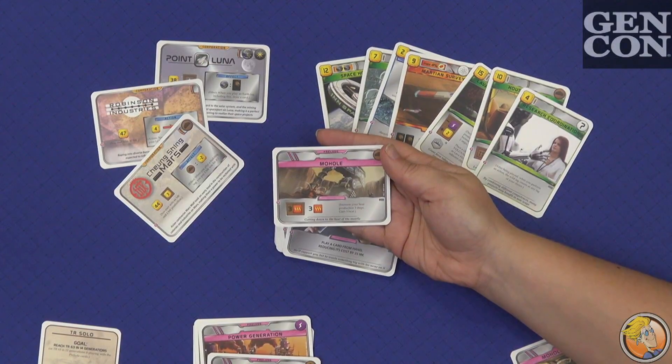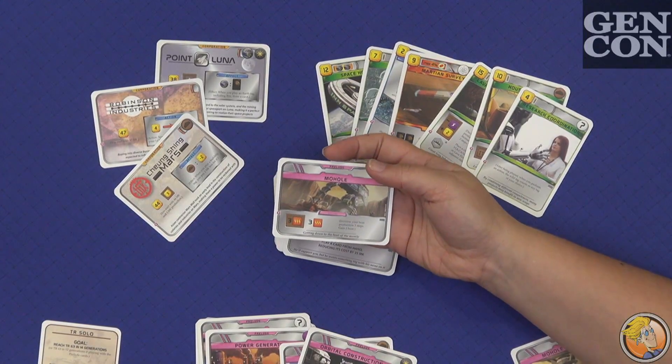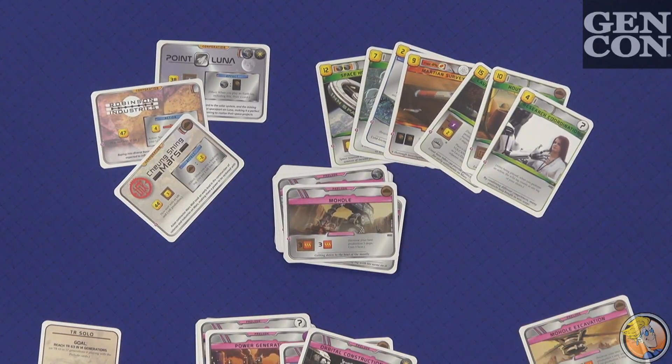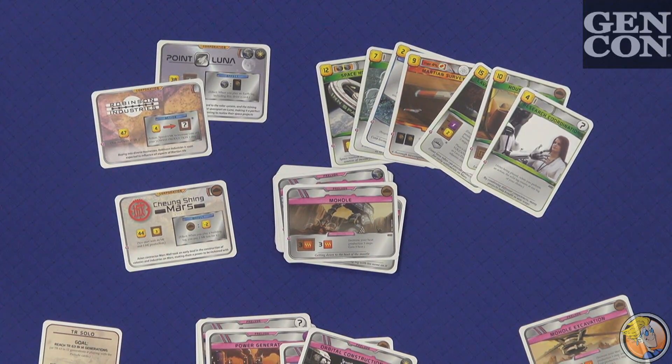We all know heat is important, and here you're getting a bunch of heat right at the very beginning of the round — you don't have to fight for it. And since you're getting a hand of more than what you use, it allows you to go in a direction that matches your corporation, or try something you haven't explored before, or go the familiar path. The net effect is it will reduce the time to play a little bit, probably taking 15 minutes off total gameplay. It will also give you — as the Vitor Corporation or the Chongqing Mars Corporation — more differentiation with these two extra powers right from the beginning, which is just cool.